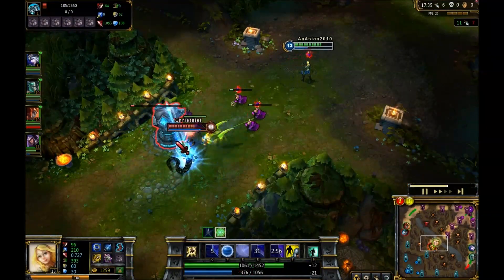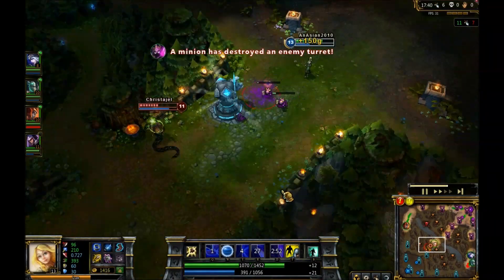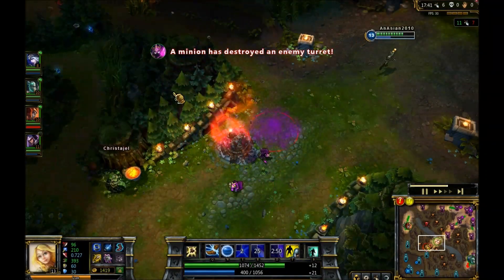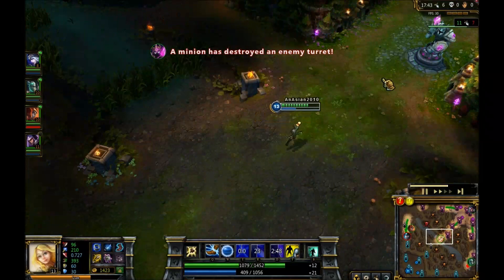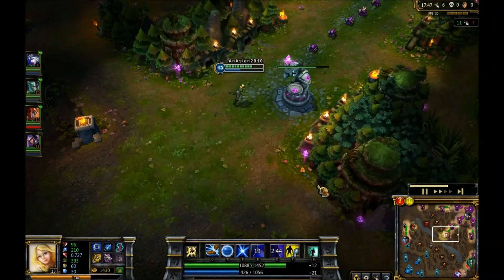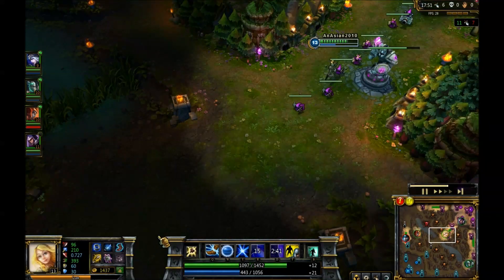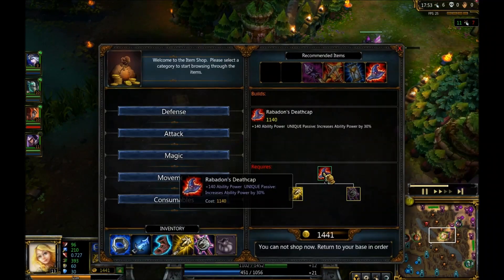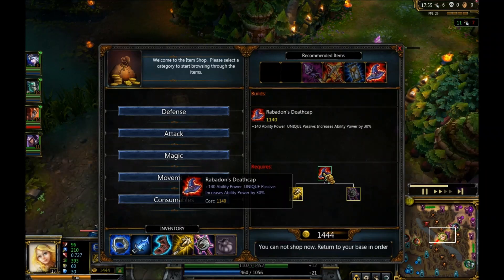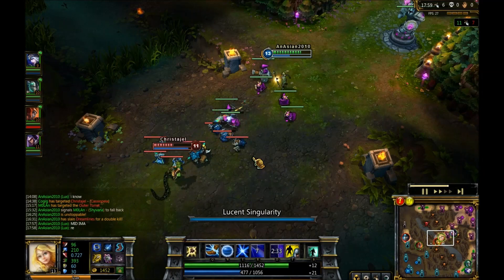This tower should go down — I'll toss out the E. She's going to stay back; she doesn't want to fight me right now. Taking the turret. I now have enough for Rabadon's Deathcap, which is 1140 gold to buy. That's going to give me a lot — 140 additional ability power, plus it increases your ability power by 30%, so that's going to be a lot of damage.